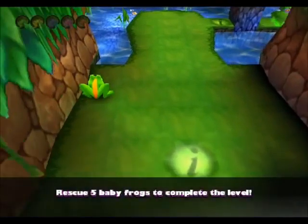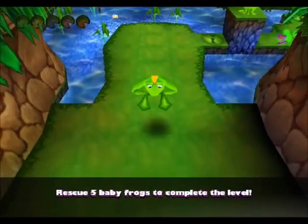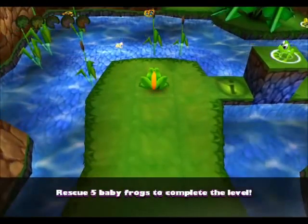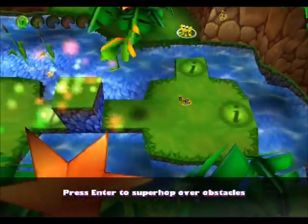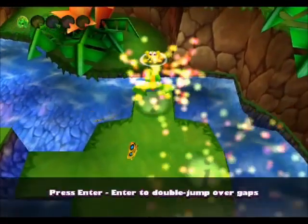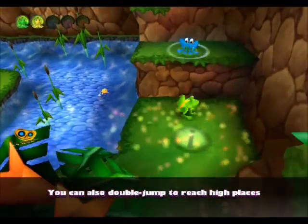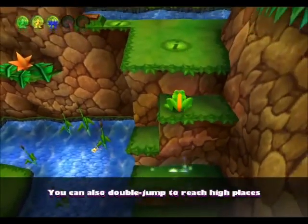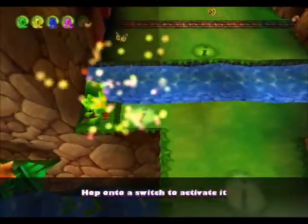The tutorial level is the same. Basic controls are still the same as Frogger: He's Back, except they're a lot smoother, thank god. You can do the big hop thing, which is useful, I guess. Sorry if I'm not very enthusiastic, but this game has been giving me so many problems, it's not even funny.